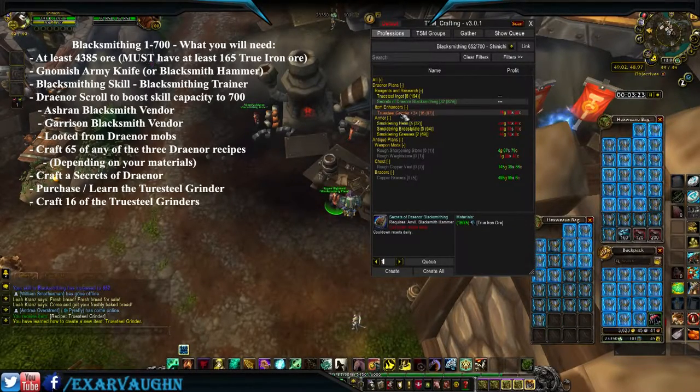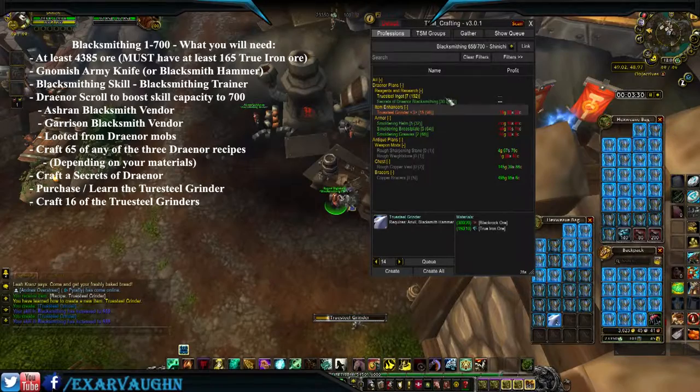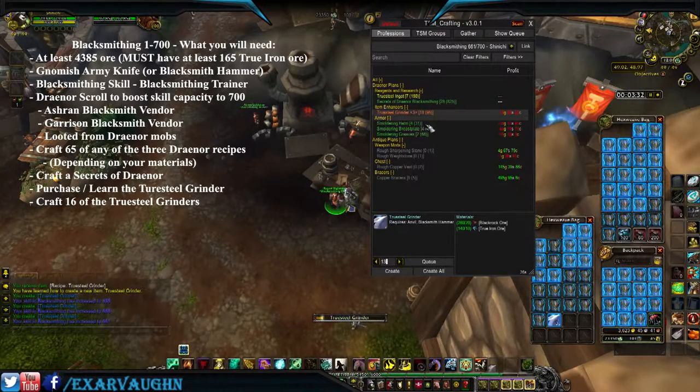Now we're going to craft 16 of them. If the Secrets of Draenor does not proc 652 on you, you're going to have to make a 17th Grinder.